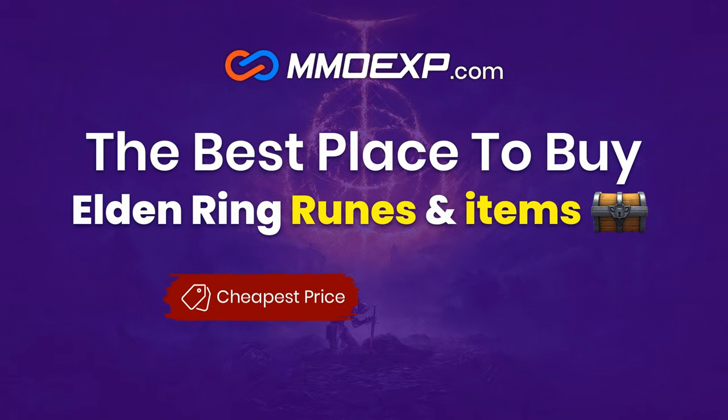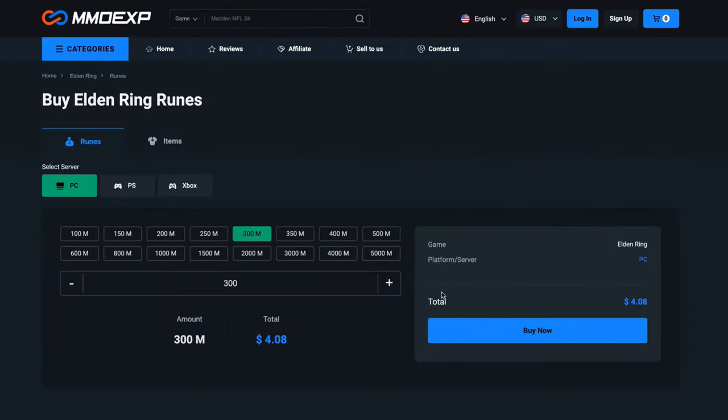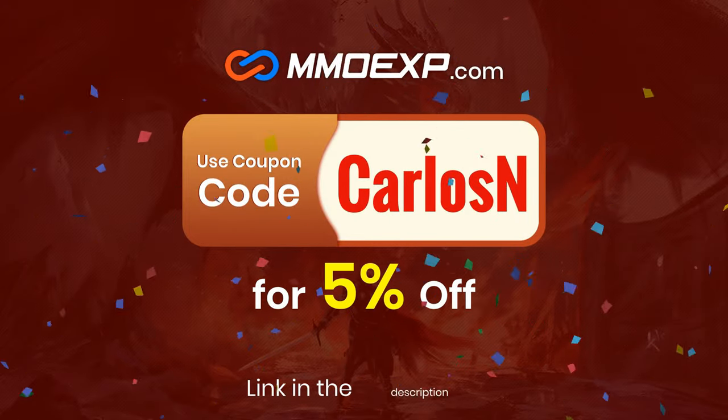If you don't want to farm runes or materials for your Elden Ring builds, MMOEXP is the best web service where you can easily acquire as many runes and items as you wish for the best price. Use my code CARLOSEN to get a 5% discount on your purchases. Thanks MMOEXP for sponsoring today's video.